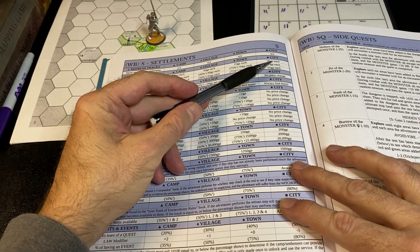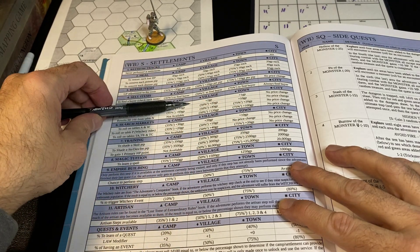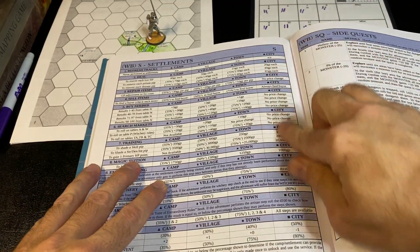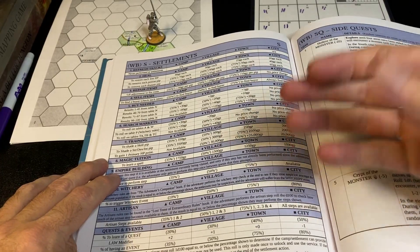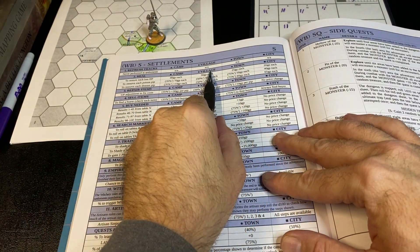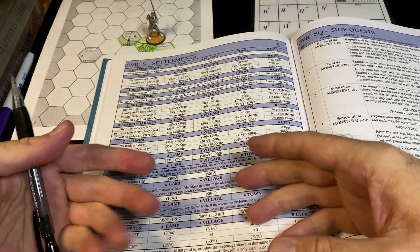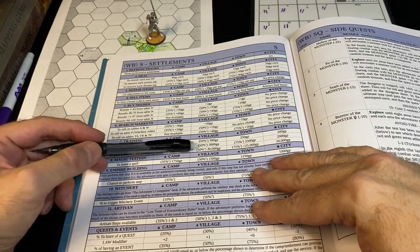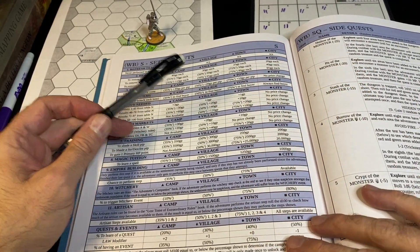You can also search for more quests, and finally you have a chance of having an event. Each of the different types of settlements — camp, village, town, and city — has an increasing percentage chance of that service being available for the listed price. At one end of the spectrum, the city is the biggest settlement: everything is always available, you never have to roll to see if something is available, and it's always at the price listed in the book. As you go down from city to town to village to camp, each step becomes harder to find someone to perform that service, and if they are available it becomes more expensive.